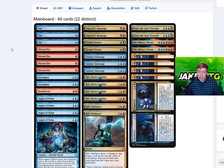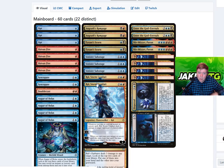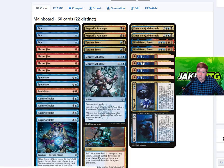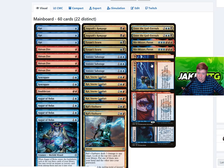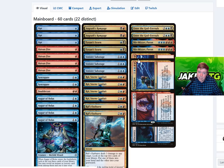We lead off with those cheap spells because Ral's minus two says: whenever we cast our next instant or sorcery spell, copy it. So that's our first copy. Then we use Expansion, which copies the spell. We hold priority on the Shivan Fire or Opt we cast, along with Expansion, and cast the copy of Expansion that Ral makes — targeting our Expansion — and keep repeating the process.